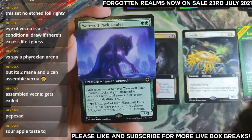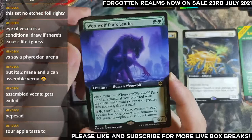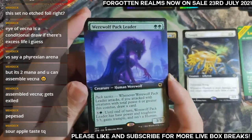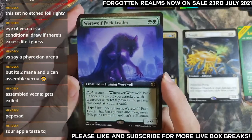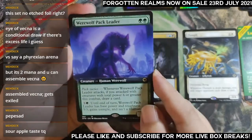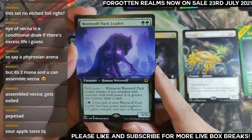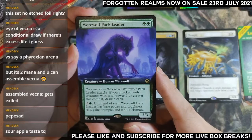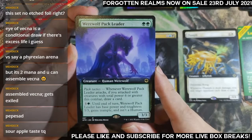Werewolf Pack Leader — get your Werewolf Pack Leader before any reprint really pushes werewolves over the top. This might be something you want for those of you who are werewolf fans. When you attack with six or more power worth of creatures, draw a card; until end of turn it becomes a 3/3 with trample and isn't a human.